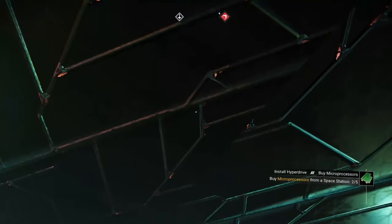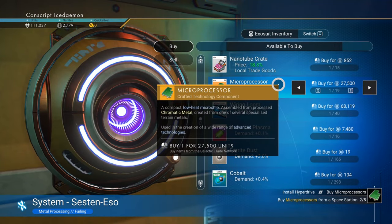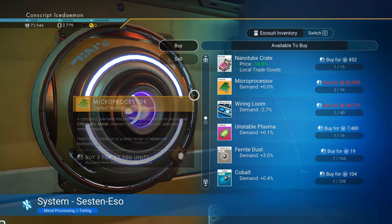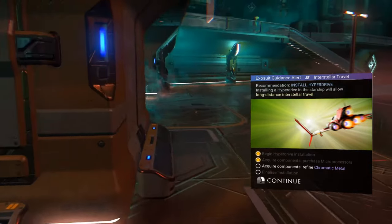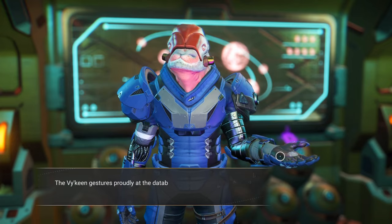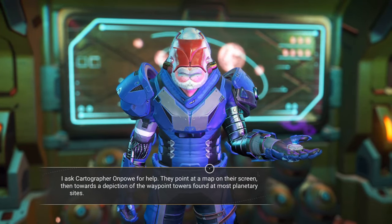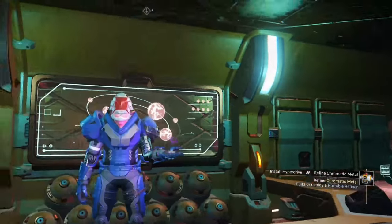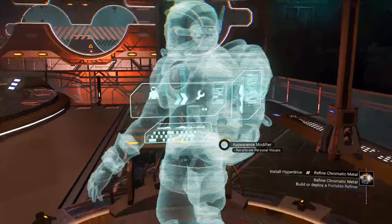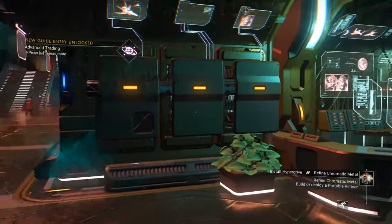Now what the hell do we buy? Those processions, this one — we need 3. Chromatic metal. I think chromatic metal — I think we have to go back to the surface and make it. Yeah, so at the end I think that's the raid.